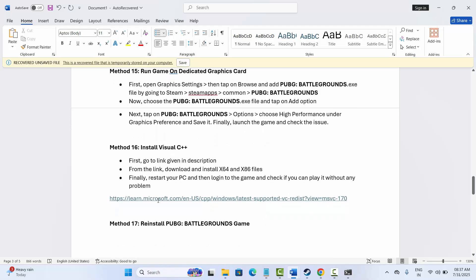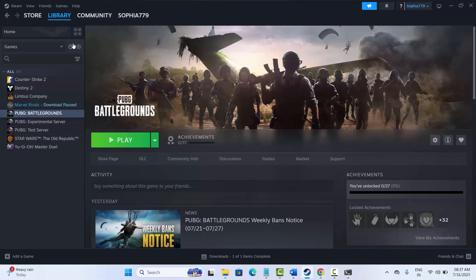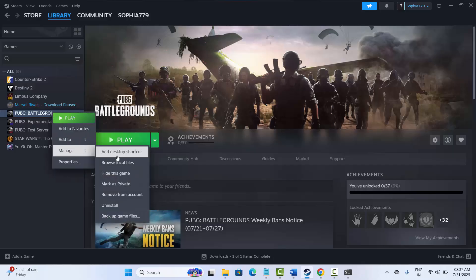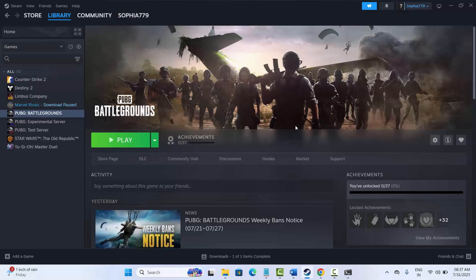If none of the above work, the final solution is to reinstall PUBG Battlegrounds. Go to Steam, under the Library section select your game, right click on it, click on Manage and then click Uninstall. This will remove the game from your PC. After that, restart your PC and then relaunch and reinstall the game to check if this resolves the issue.